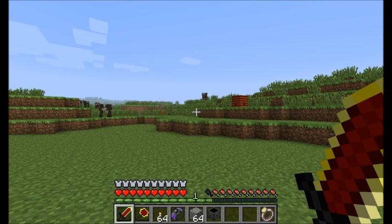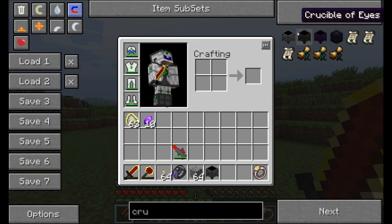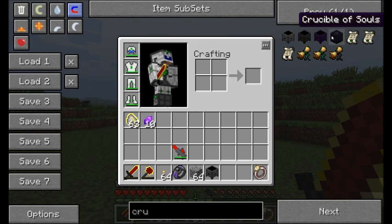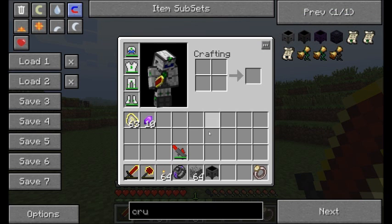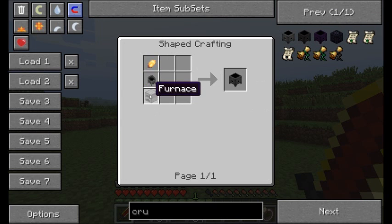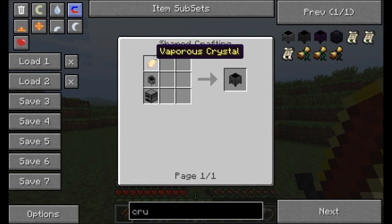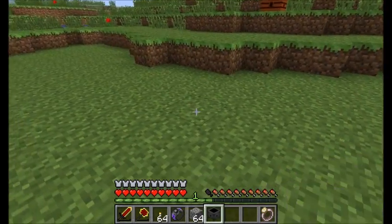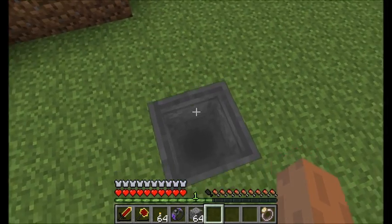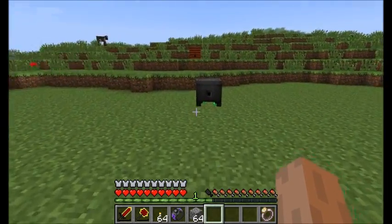Now let's look at some of the different blocks and items you can craft in Thaumcraft. One of the first items available, and probably one of the first things you'll create, is called a crucible. There's different kinds of crucibles, but they're not all initially available at the beginning of the game. The crucible is crafted with a furnace, a cauldron - one of those vanilla items - and a Vis crystal, or any kind of crystal. When you place a crucible on the ground, it's pretty much empty from the start, but it has those neat green particle effects under it.